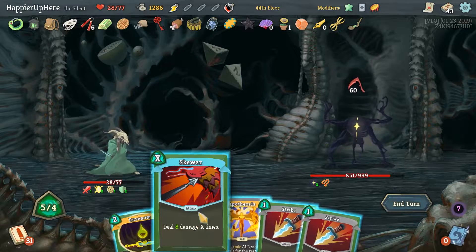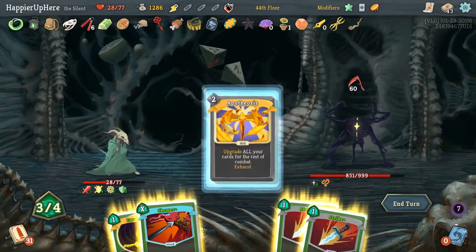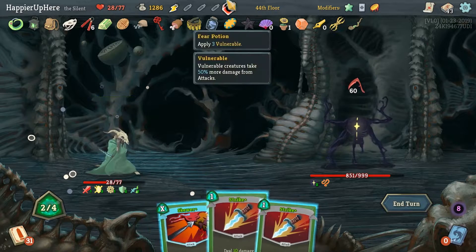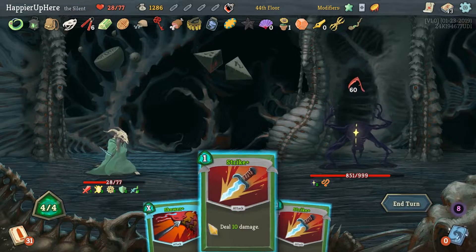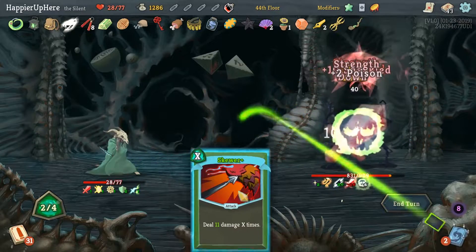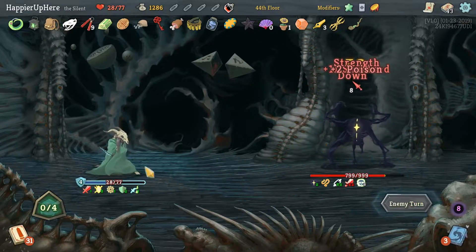Apotheosis will do 40 damage — that's not enough. Let's do Apotheosis, In Venom, drink the Energy Potion and do 44 damage. Still not enough — actually let's trigger the Panache too. Yeah, that seems worth it. Close enough.